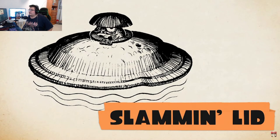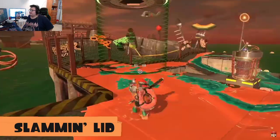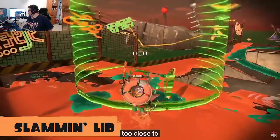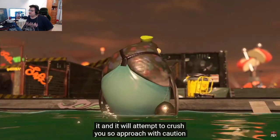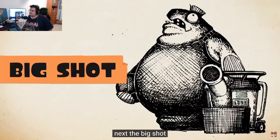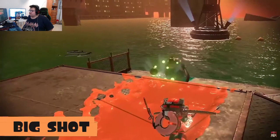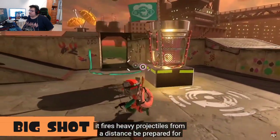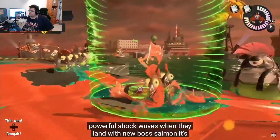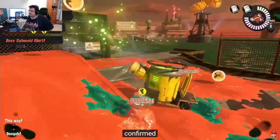One new Boss Salmonid creates barriers and protects Salmonids on the ground. Get too close and it'll attempt to crush you, so approach with caution. Next, the Big Shot — it fires heavy projectiles from a distance. Be prepared for powerful shockwaves when they land. With new Boss Salmonids confirmed, make sure you're ready for an even more dangerous Salmon Run.